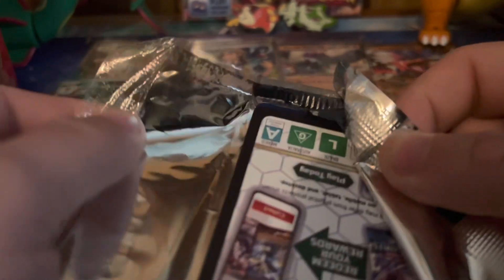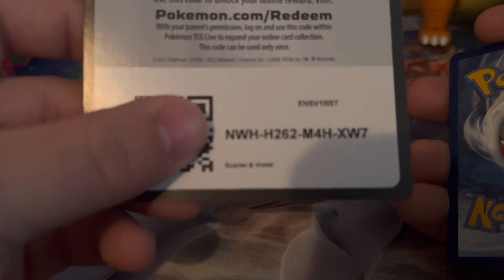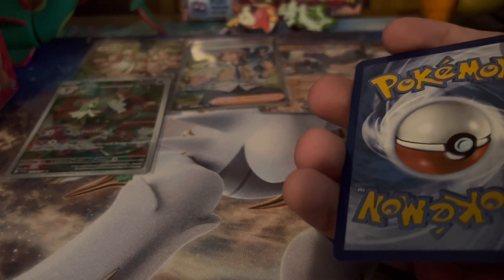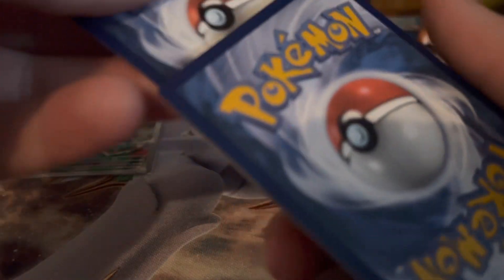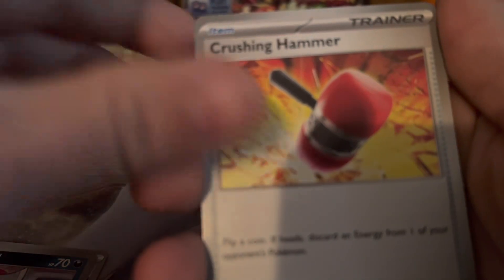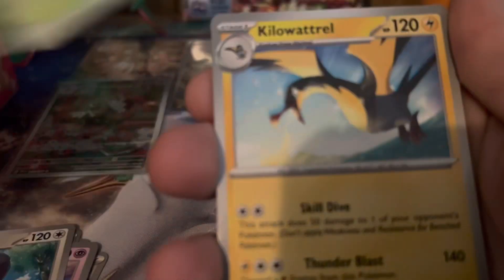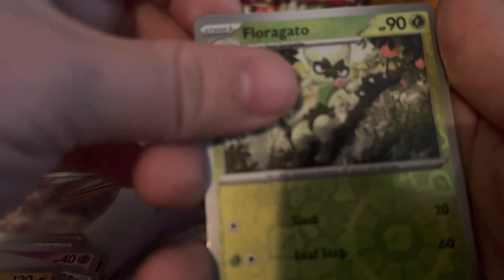So far we're pulling absolute fire — we pulled the full art trainer Arvin, we pulled the Kirlia art rare, and then we pulled the Koraidon. I think the pack material definitely looks and feels different.